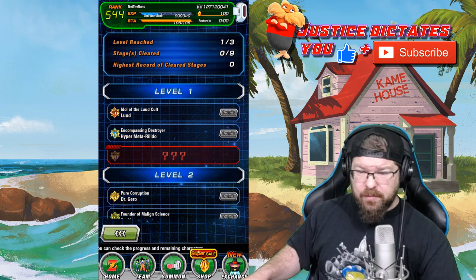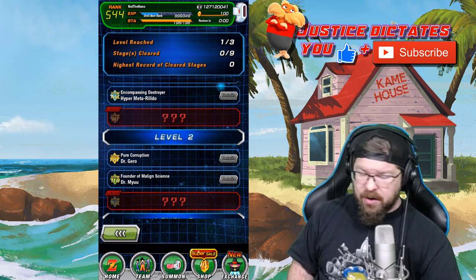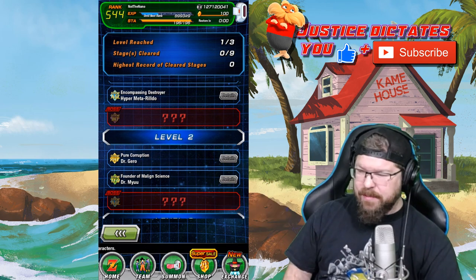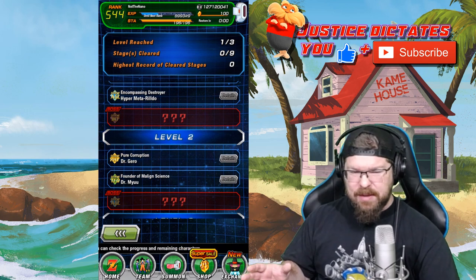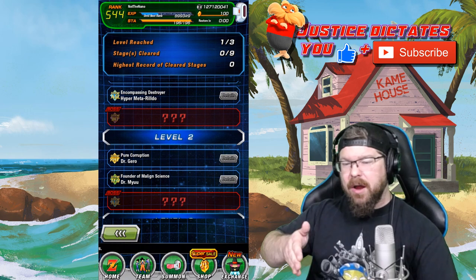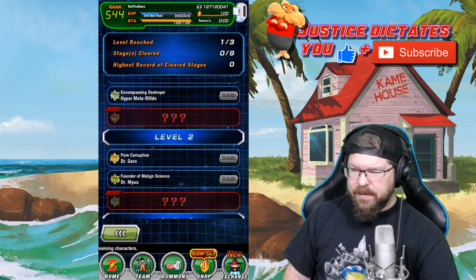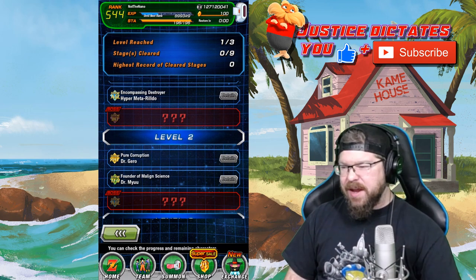Let's move on to level two. First one is Extreme Physical Dr. Gero. He will absorb Ki Blasts, like 19 did last time. For that one, I built an Extreme Strength team that's all non-Ki based — all their attacks are physical attacks. That's really the only major modifier there.